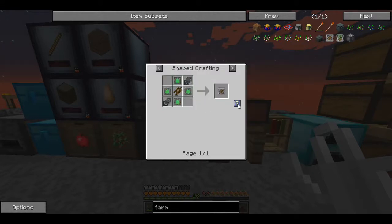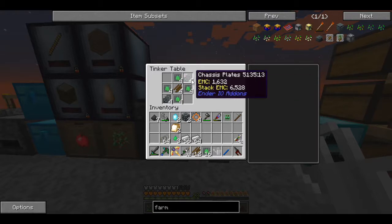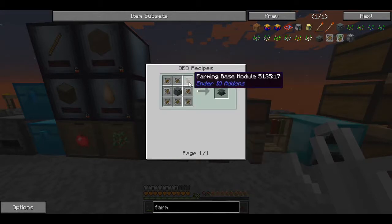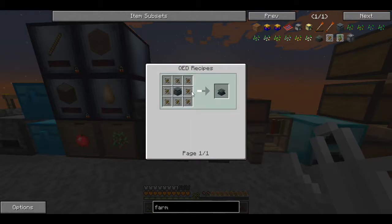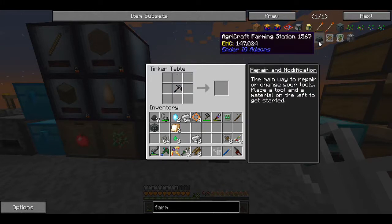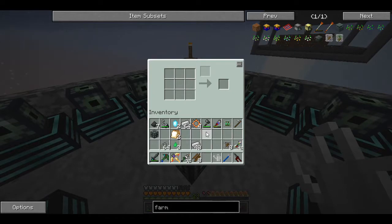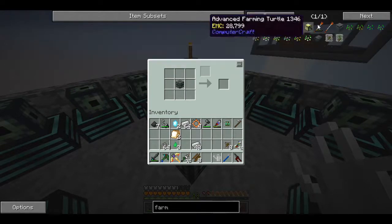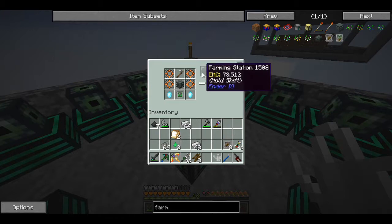That gives me four. I need two more of these. There we go. Eight of those, and now eight of those around that in the QED. There's the eight of those and now eight of those around that - and then we can go make it. We are going to have our farmer in just a moment. The hoe goes there - two steel ingots with two iron ingots. Z logic controller and these two crystals and we will have our farming station.